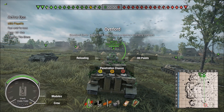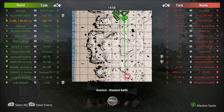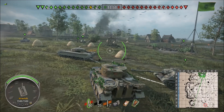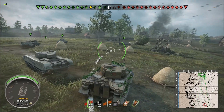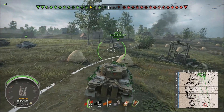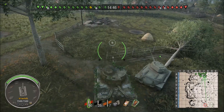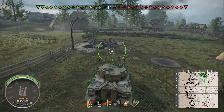Hey guys, Wraith calling in. I'm on Overlord and this is kind of a standard battle. This is obviously a tier 7 game and I'm in the Tiger 131. This won't be a complete full overview because it's pretty much the Tiger 1. So what are the differences between the 131 and the Tiger 1?